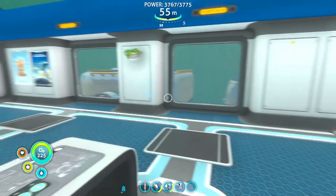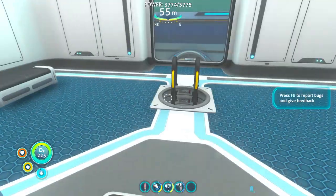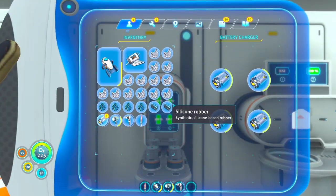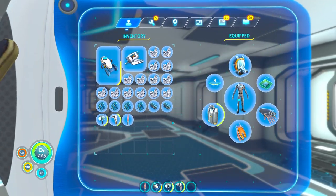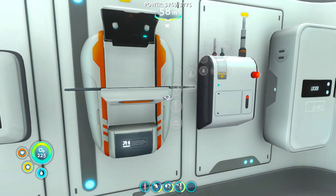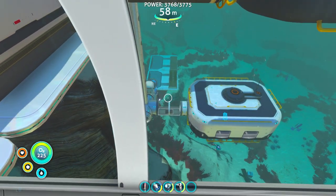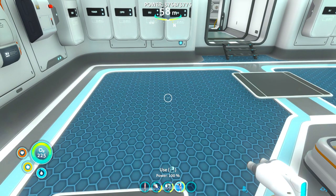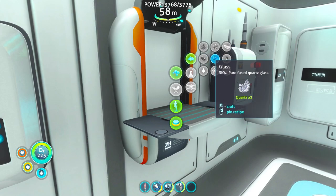Hey guys, welcome back to Subnautica. So last episode, I really flew down that ladder. We'll break up that titanium. So what was I working on? I know I was working on stuff down there. What do I need? I need stuff for a glass tube. Everything seems so loud - turn it down. So I need some glass, which obviously that's what we were doing last episode.